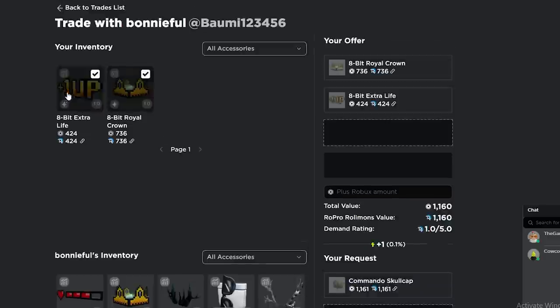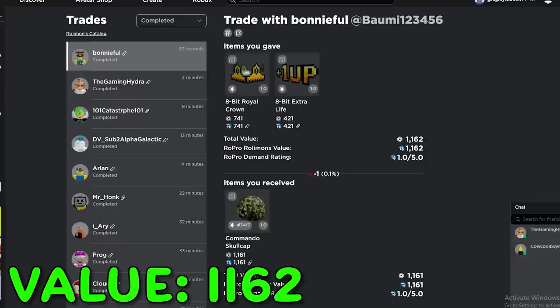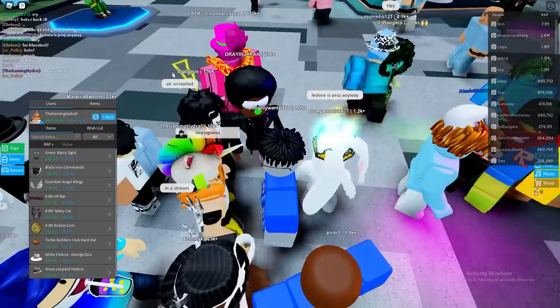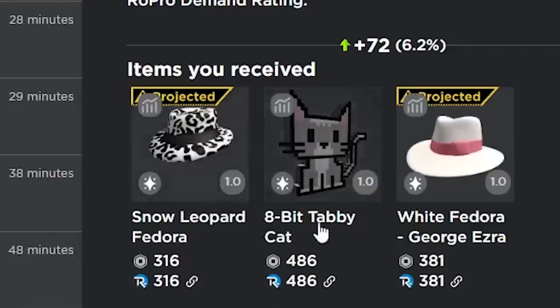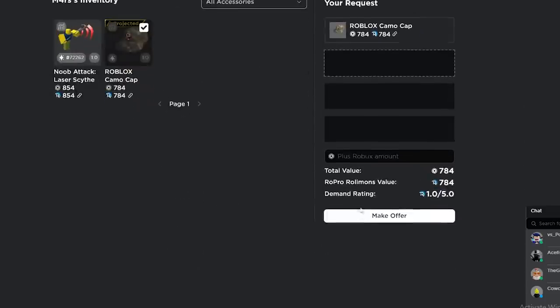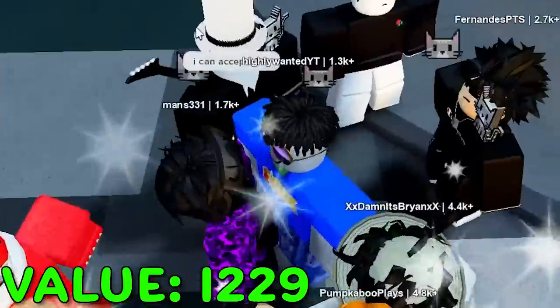For the commando skullcap I'm winning one rap. He accepted — nice! Now we lost one Robux though, these things fluctuate so much. He did counter with a good trade, I'll take it. We got the snow leopard fedora, 8-bit tabby cat, white fedora, and 50 Robux. This guy wants to trade for the camo — we'll give him two spider headphones for it, that's a 260 win. He accepted!